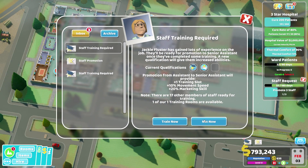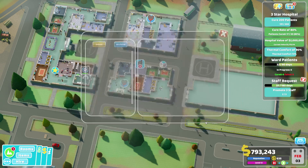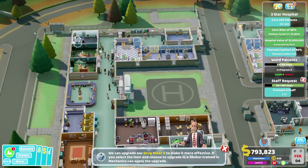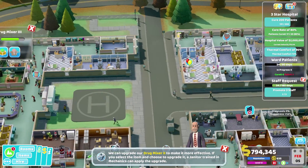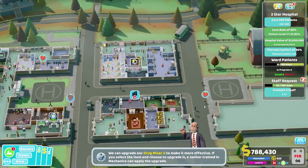Staff training required on a couple of our staff. You're going to get a nice big old fat promotion there. We can upgrade the drug mixer — in particular this one. Let's cue that up.